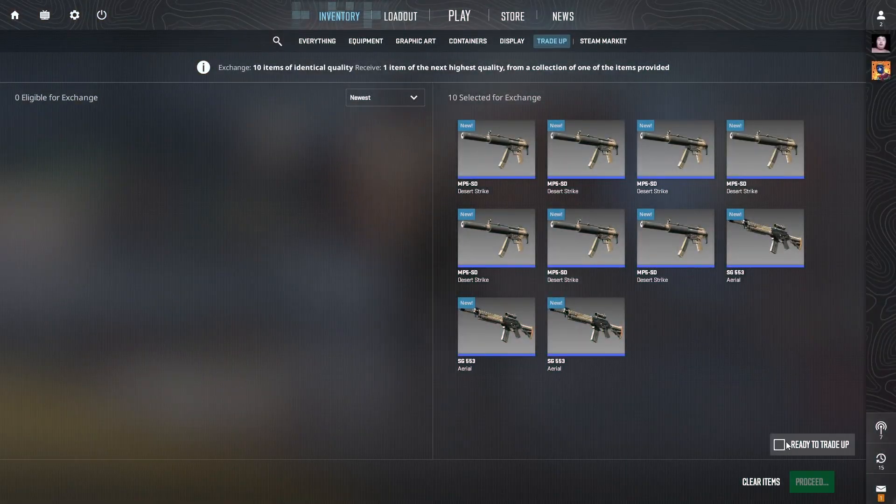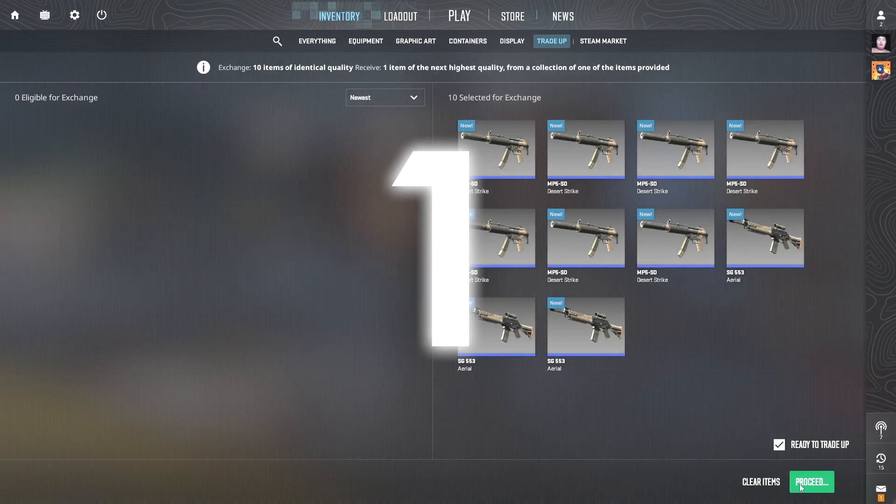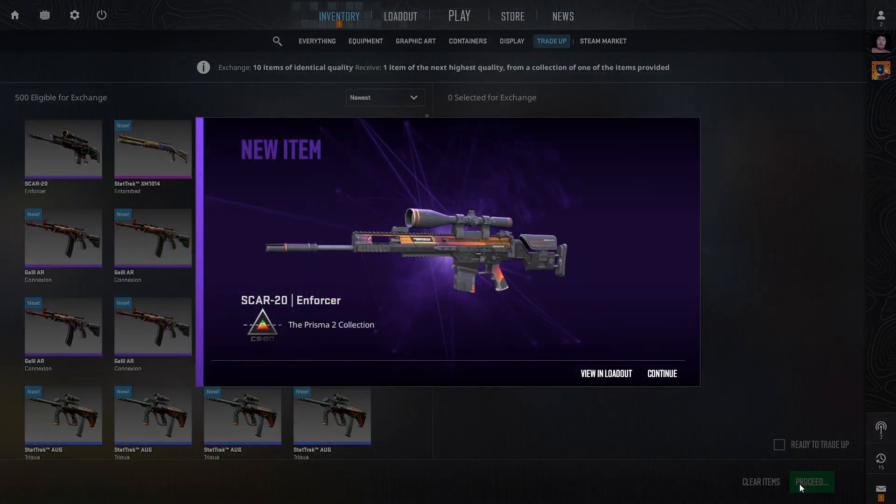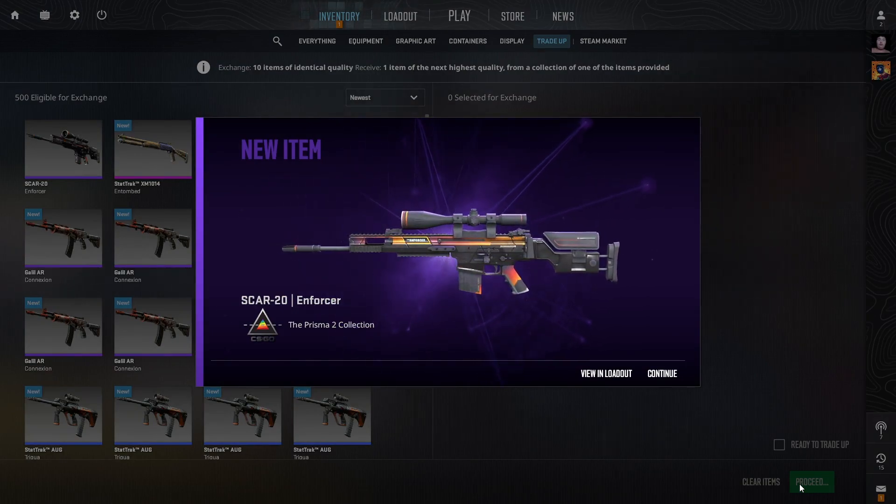We have our second trade-up ready here. Let's see if we can double our money with that top option — 3, 2, 1, go! And that is not double the money. However, it is profit when selling on Steam or on a third-party site.